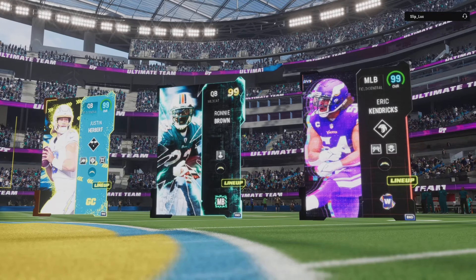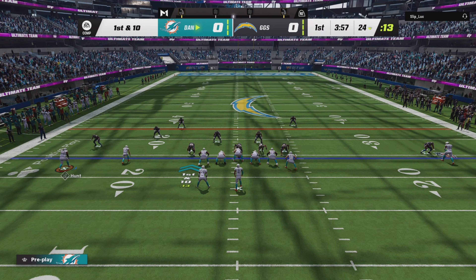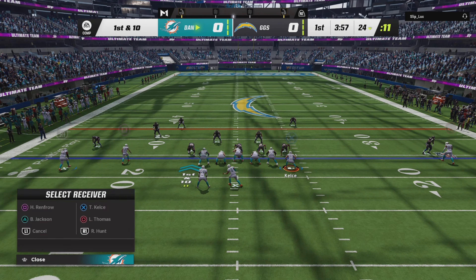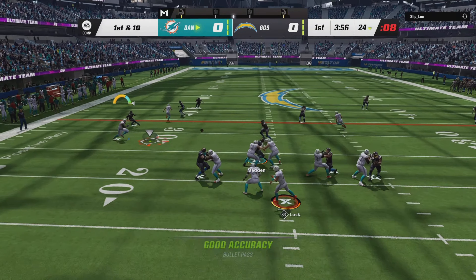Let's see his team — he's got Herbert. We're doing Robert Hunt only, starting off on offense. I got Drew Locke at quarterback here too. I also gave Robert Route Tech, so he's starting off in man coverage. He should be able to route his guy up right here.